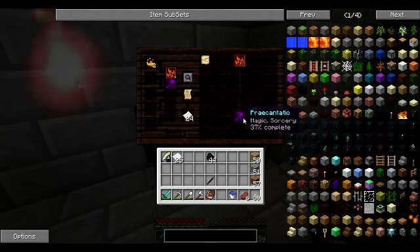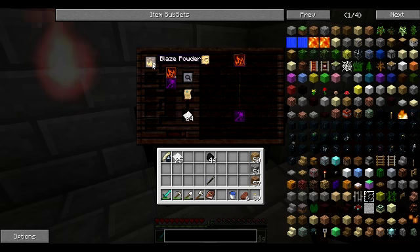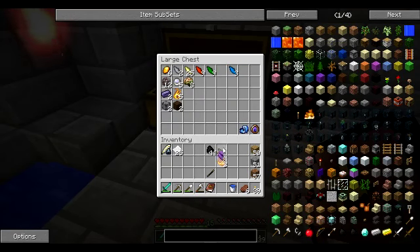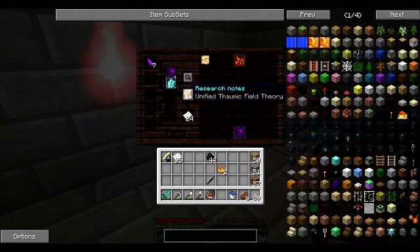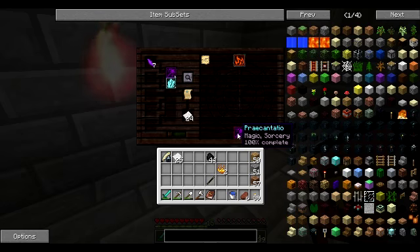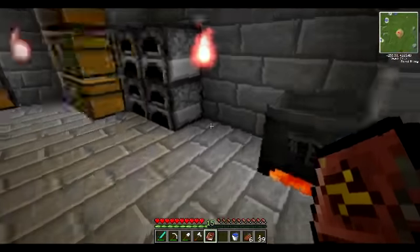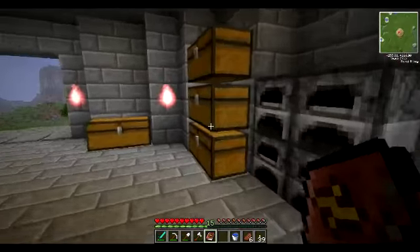Obscura must be... Precantatio. So we've got Ignis 100%. We still don't know what we're researching. Get rid of the Blazepowder, let's grab a couple of beast shards and we'll swap back to Cursory Research. That's 87%... there we go, 100%. Unified Thormic Field Theory.